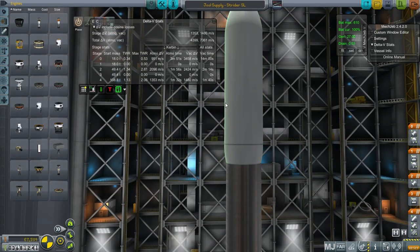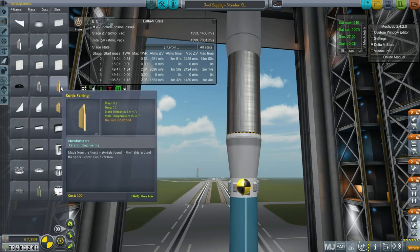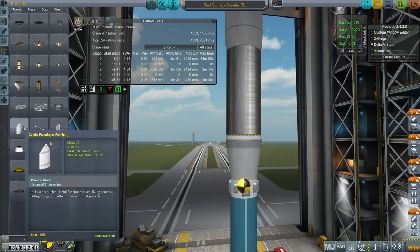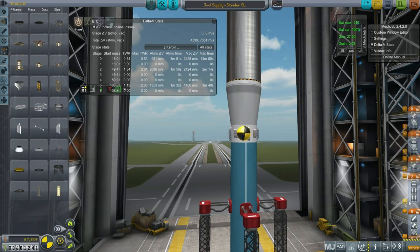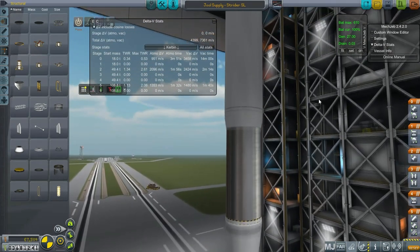There's one other change I've made to the rocket. Somebody in the comments mentioned that I should be using conic fuselage fairings instead of conic fairings. Previously I didn't use these because I did want them to separate, but in this particular case the fairings keep wanting to collide with the booster here, thereby negating our ability to recover it. So maybe it's a good idea to just go ahead and use these fuselage fairings instead. I believe they just come off with this decoupler. Let's get this launched.